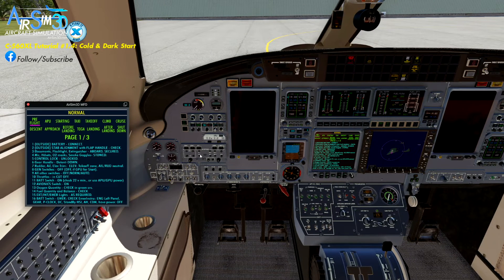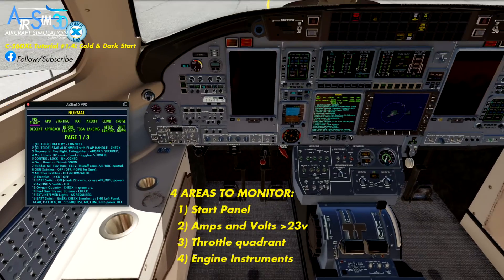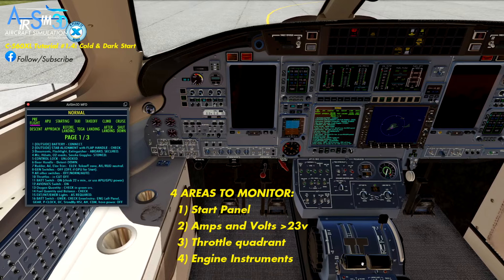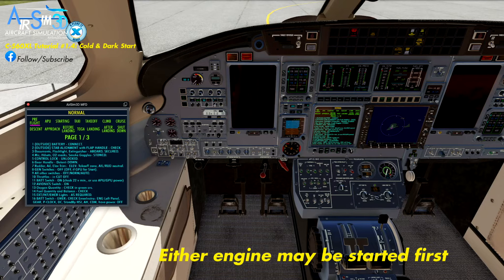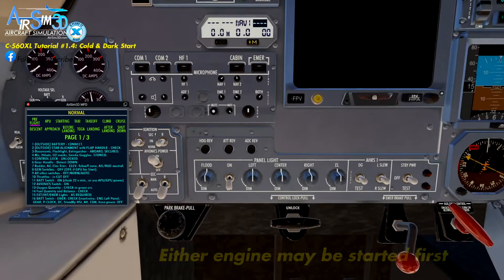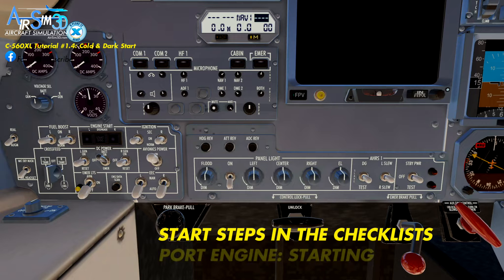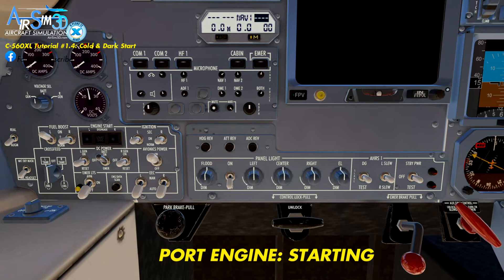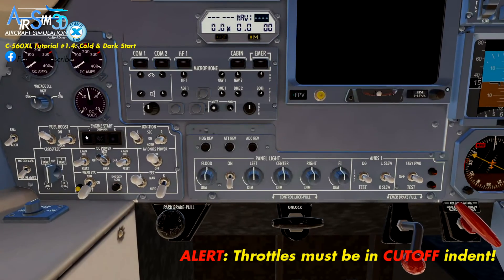Turn that master switch off. Let's go down to the panel and start the jet up. Remember, we said you want to watch this panel, watch the N1 and N2, and watch your engine instrumentation over here. So we've got everything else done. For the port engine: fuel boost on, ignition on, EEC to manual. And if we come back out over here, everything still looks good. Go back down and hit the start button.